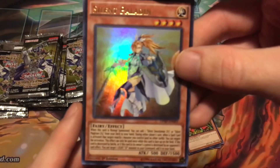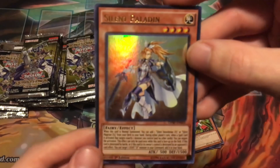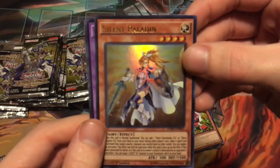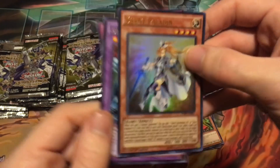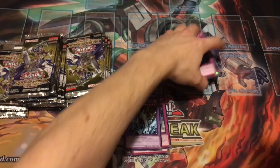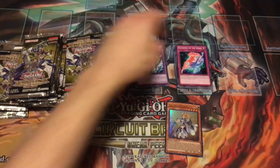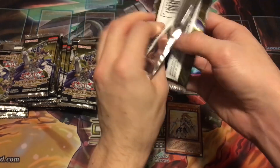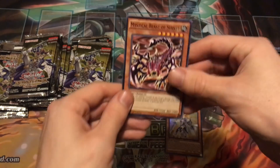We hit an ultra rare — this is not the $20 or $30 one, but it's pretty cool and I'm definitely happy with it. Silent Paladin ultra rare — that is the max rarity for this set. It came with a Dragon Master Knight rare, so actually a pretty good pack. That is our first highlight of the video!